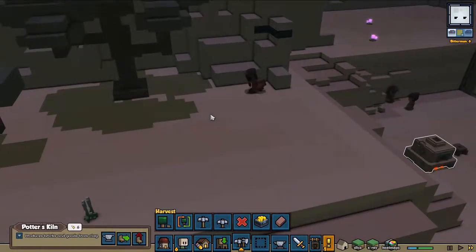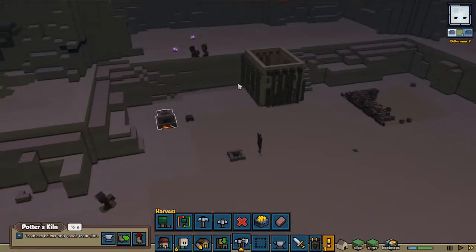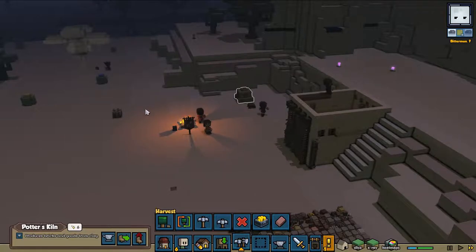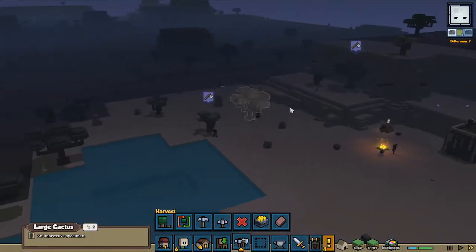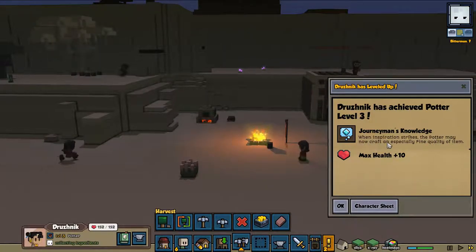One more tree is coming down. After that one we'll be able to finish the windows in this house, and that's going to end the first episode. If you want to be named, or if you want me to build anything special, put it in the comments down below — but do remember, I am going to focus on defense first. That was a large cactus — good thing to know. Drosnik has leveled up to level 3 and achieved the pottery level 3 journeyman knowledge — when inspiration strikes, the pottery may now craft an especially fine quality item.